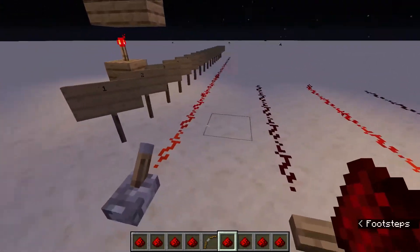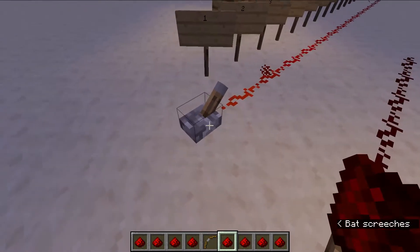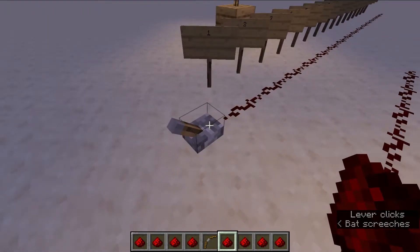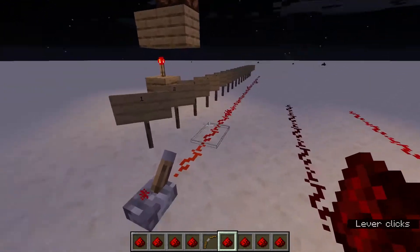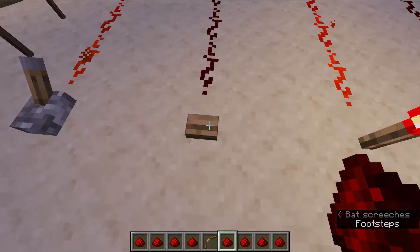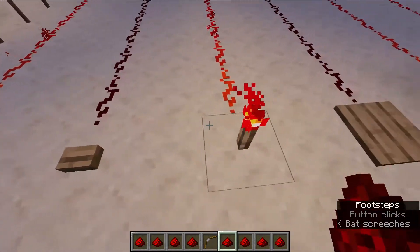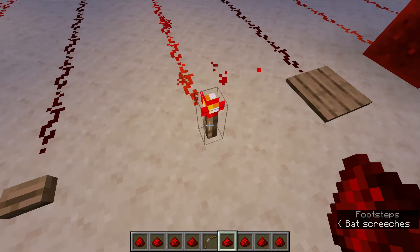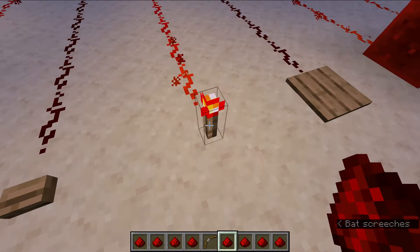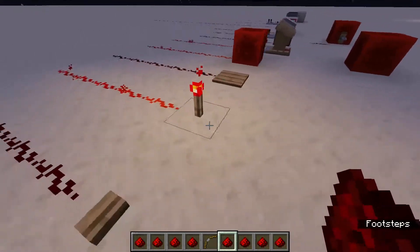Now there are many ways to get this effect of Redstone being on. You can use a lever — now it's off, now it's on. You can use a wooden button, or any kind of button really. You can use a Redstone torch, which is just a stick and Redstone dust in the shape of a normal torch, but you replace coal with Redstone.